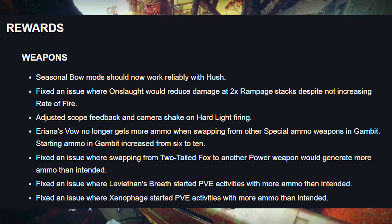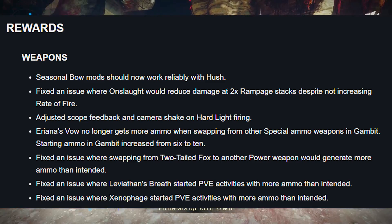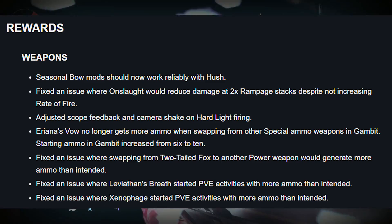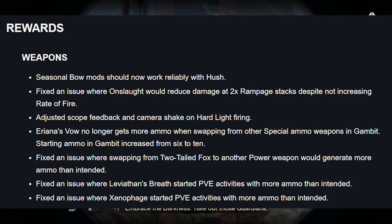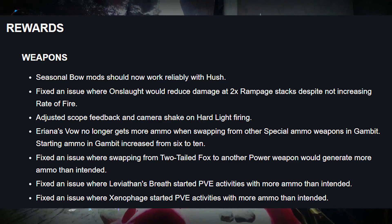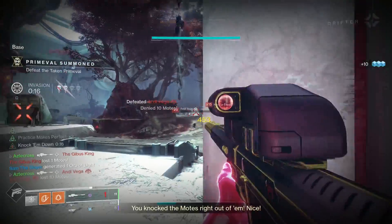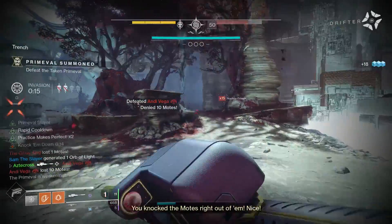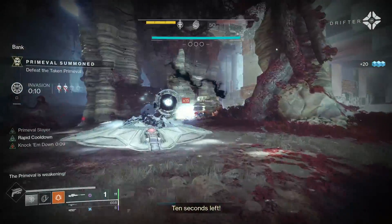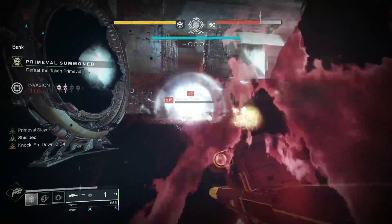Fixed an issue where swapping from Two-Tailed Fox to another power weapon would generate more ammo than intended. Fixed an issue where Leviathan's Breath started PvE activities with more ammo than intended. Fixed an issue where Xenophage started PvE activities with more ammo than intended. I was actually playing a Gambit match where every time I invaded, two guys with Xenophage would instantly kill me — they never seemed to have a lack of heavy ammo. It was extremely annoying.